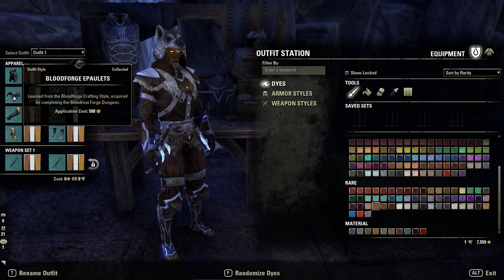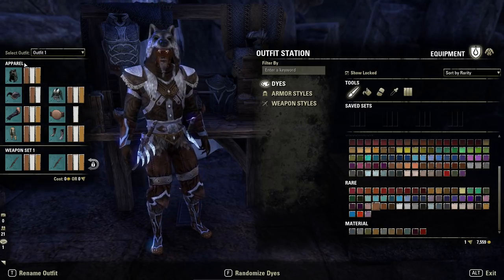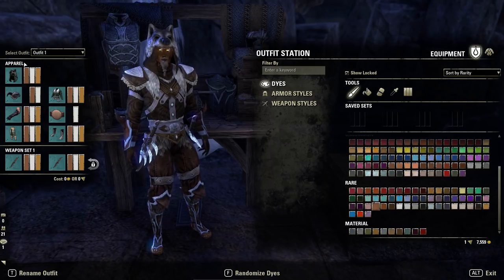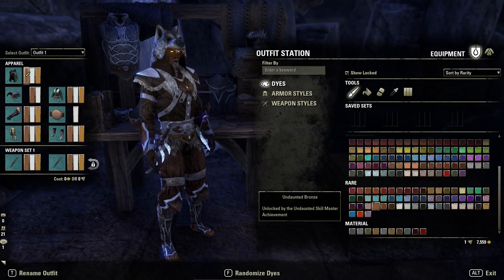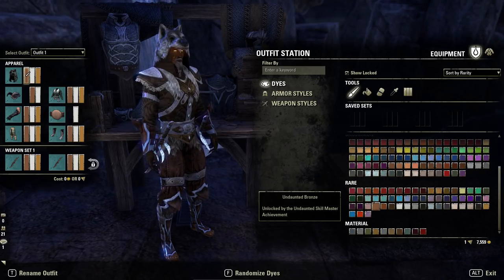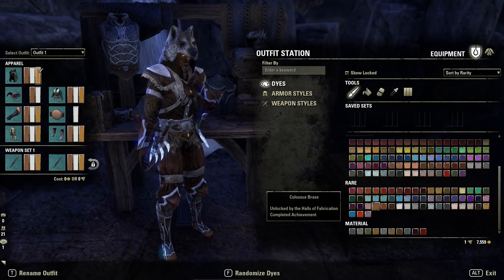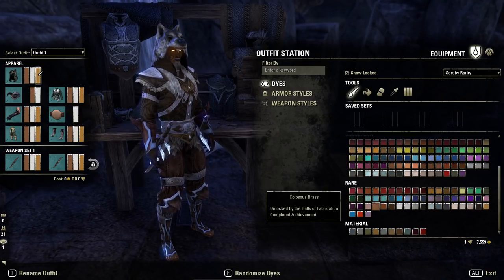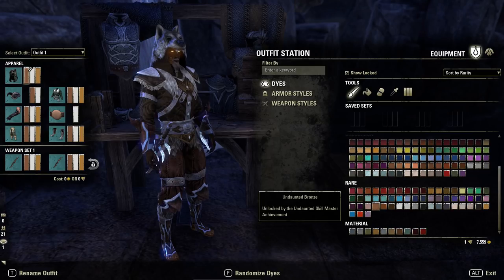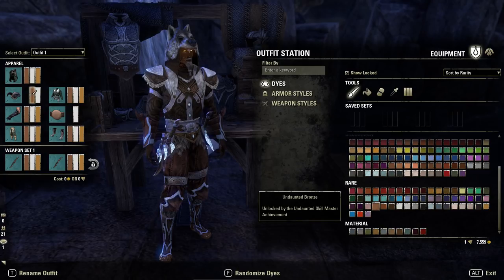The must-have piece is the Skin Changer light hat — that's where the general wolf theme comes from. The shoulders are Blood Forge light. For the helmet, the dyes are Undaunted Bronze (fourth in rare on the third row), Julianos White (first white in hue), and Colossal Brass (last on the third row of rare). Some of these dyes are pretty hard to get, so adjust as needed. The Blood Forge epaulets use Undaunted Bronze and Julianos White.